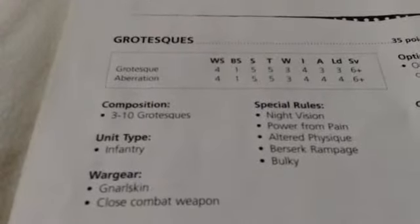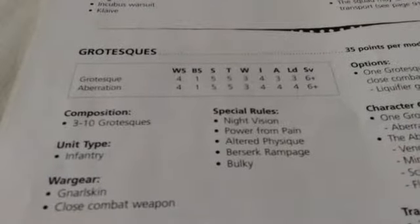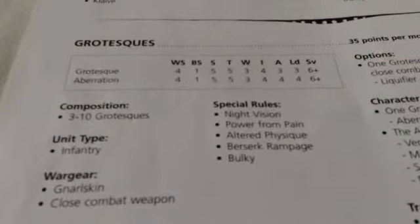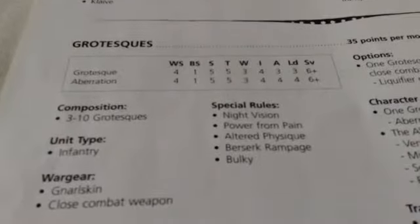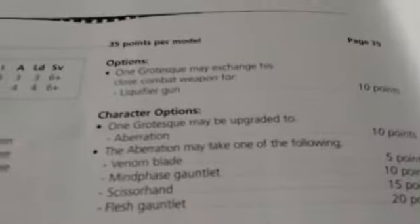Pain token is standard from Altered Physique. Berserk Rampage means that when there is no independent character in the squad, you roll a d6. On a 1, every unit within 2d6 inches — friend or foe — takes 2d6 Strength 5 AP nothing hits, and then the Grotesques are removed from play. So keep a character in there: to stop the Berserk Rampage and to give them a half decent leadership, especially because they're 35 points.